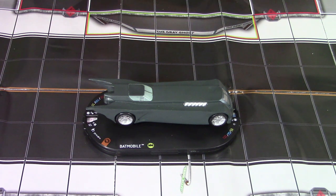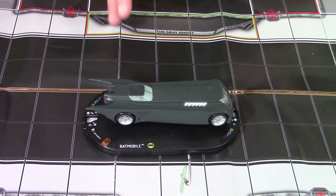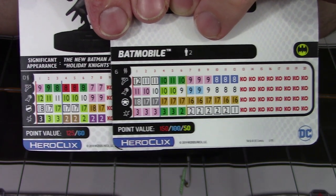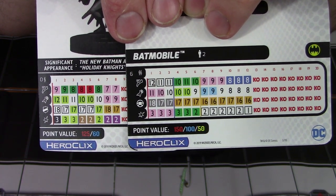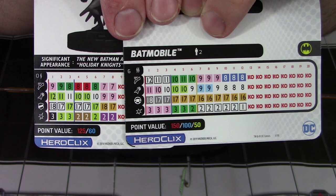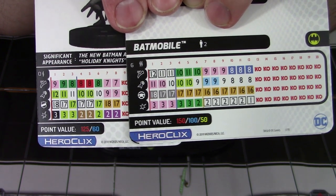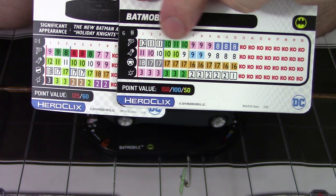The next part of the pilot abilities is a free action that lets you replace the vehicle's attack, damage, and range values with those three values of its pilot. It will be all three values — you don't get to pick and choose. Taking a look at both of these cards, if we were playing both figures at their top dials, as a free action we could choose to replace the Batmobile's 6 range, 11 attack, and 3 damage with Batman's 0 range, 12 attack, and 3 damage. While that might not sound too great, we don't have to do this — it's just a free action, and you can do this free action whenever.